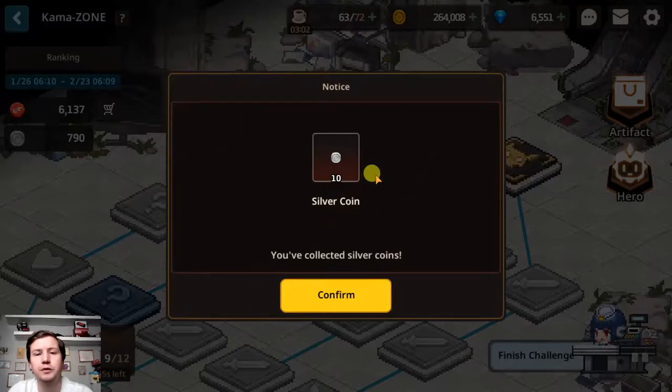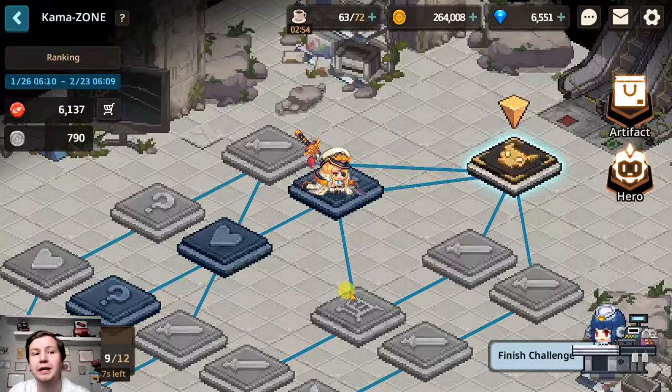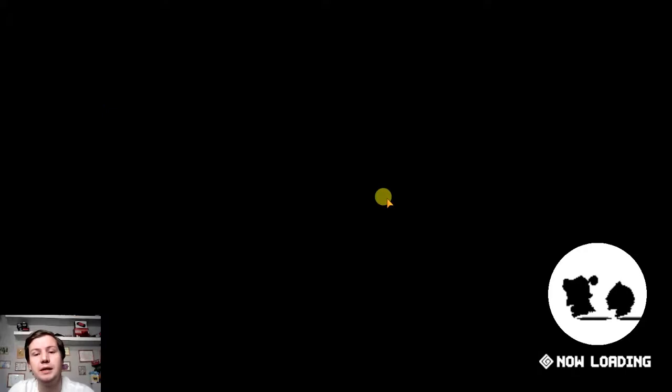My rewards for this were 10 silver coins and 83 bottle caps. So the important thing with KamaZone is the bottle caps — you will get bottle caps for each square you finish, and the boss square will give you a higher number. You want to get as many bottle caps as possible because you can spend them in the shop.